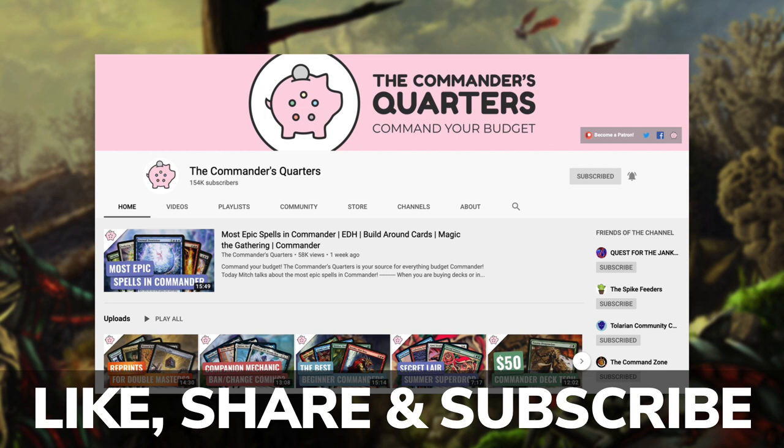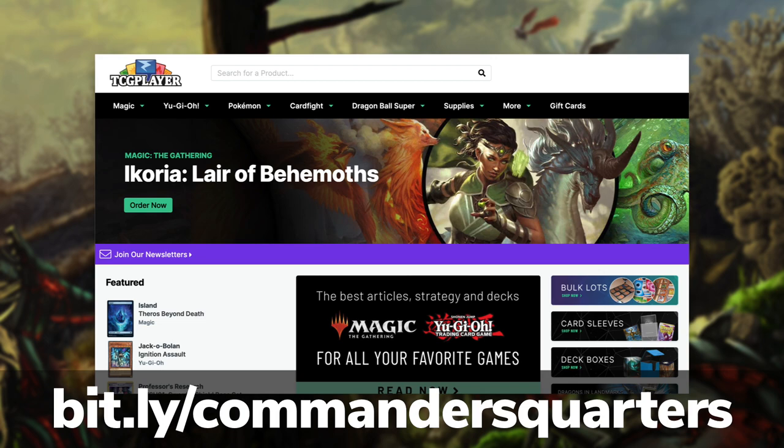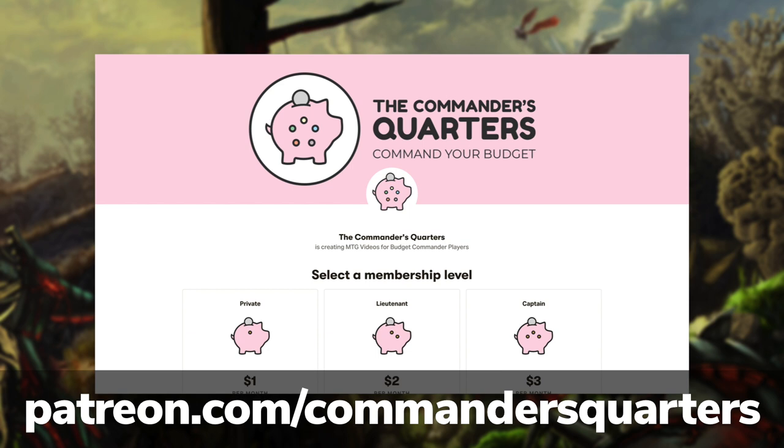This show and episodes like this one are possible thanks to viewers like you. If you're looking for an easy way to help support this show, make sure that you like, share, and subscribe. Also hit that bell notification icon so you don't miss any new episodes. And while you're at it, subscribe and review our podcast as well. You can also go check out our playmats and other merchandise at thecommandersquarters.com. Another easy way to support this show is with our TCG player affiliate links, so whether you're buying a deck or individual cards, you can use the general link in the description. And the final way you can support this show is by becoming a patron — there are many benefits to being a patron and I truly couldn't do this without all their support.